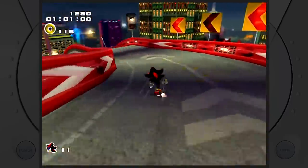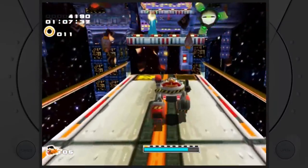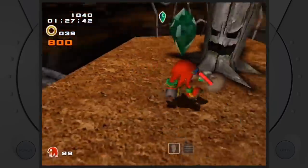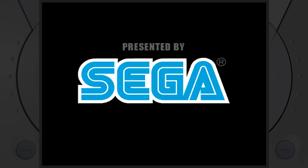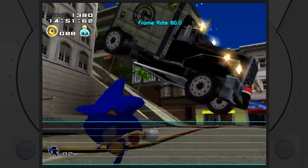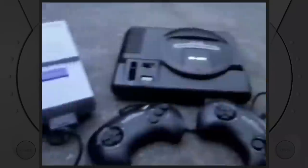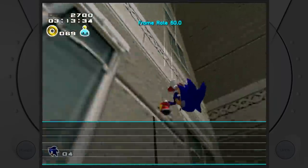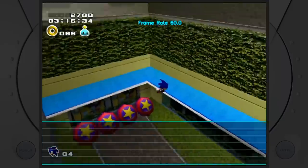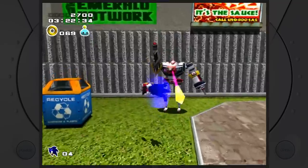There are three types of levels: the Sonic and Shadow levels with lots of speed; the Tails and Eggman levels where you shoot everything in sight; and the Knuckles and Rouge levels where you hunt three treasures. Sonic Adventure 2 runs at a constant smooth 60 frames per second. It's always impressive when a game so fast can dish out a constant 60 FPS. Sonic has a lot of hits and misses when it comes to games, but this one's a hit — so go buy it now.